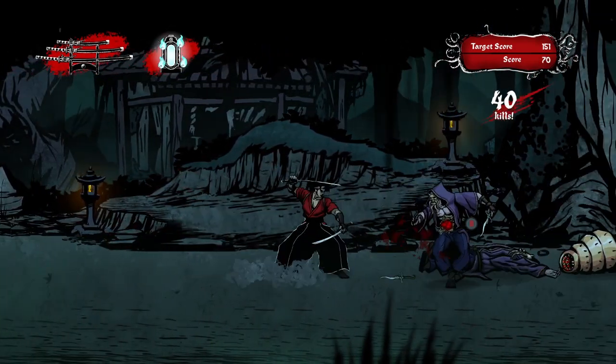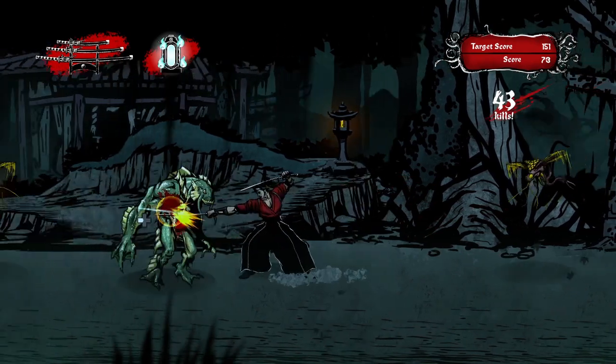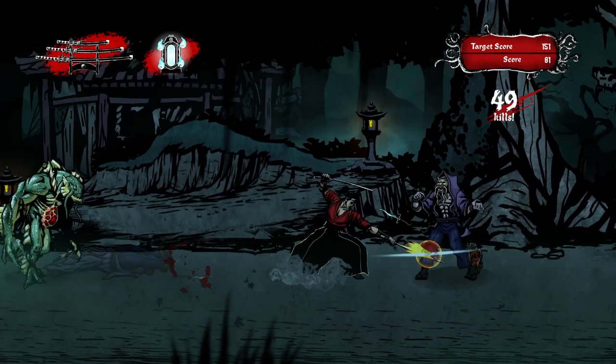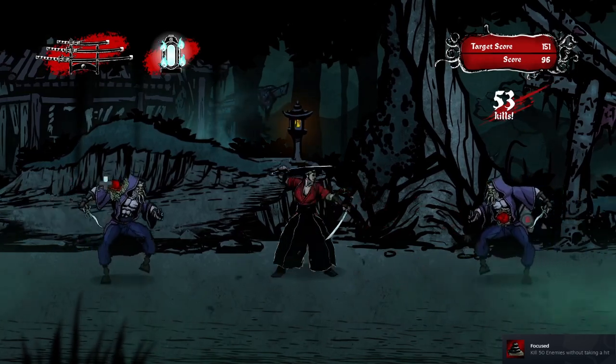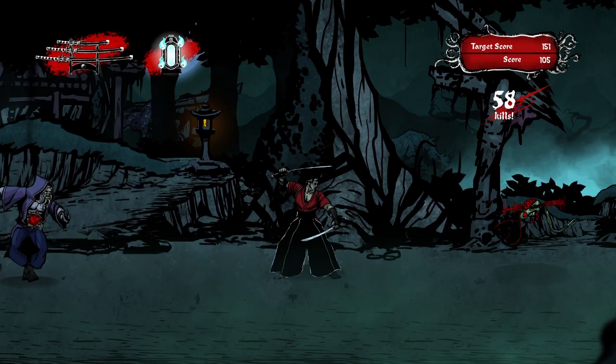Like any good arcade game, the mechanics are simple at heart. The game is about precision — an attack that misses the weak point or hits nothing will leave the player off balance and vulnerable to attack. This means that button mashing won't work here. There are additional benefits to perfect precision, including extra points and a shield that will ward off a single hit.